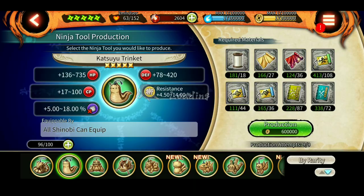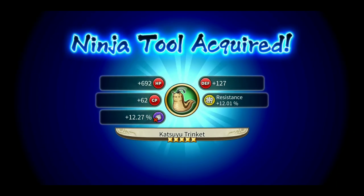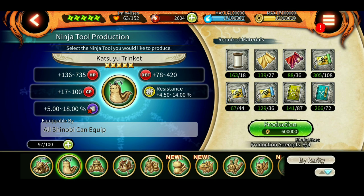I got 12% seal resistance, 127 defense, and a decent amount of HP and CP. The defense is a little low but we can use it. You don't always get the highest stats but you get something decent. You can always achieve something similar to the vest by making this tool, and you also get the CP bonus and impact resistance as well — so that's something extra.